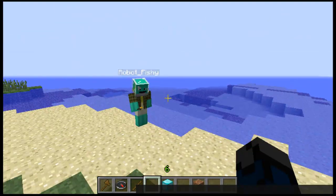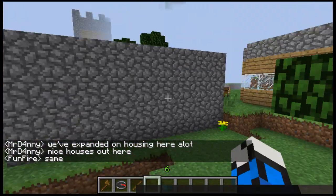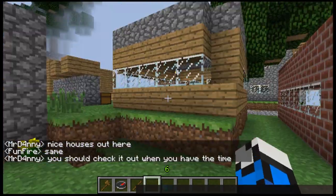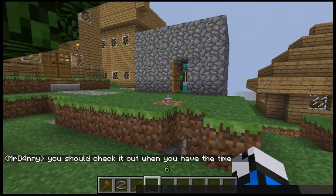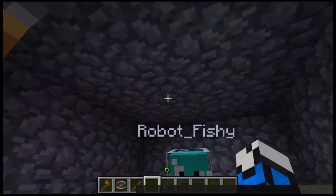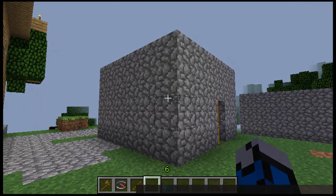Let me show you another cool example. I went looking all over the server — all the griefed houses have been repaired by my admins and because most houses are protected by residents. But I did find a house here which I'm gonna have robot fishy grief, to show you a perfect example of a griefed house. It should say that it's been destroyed by robot fishy.